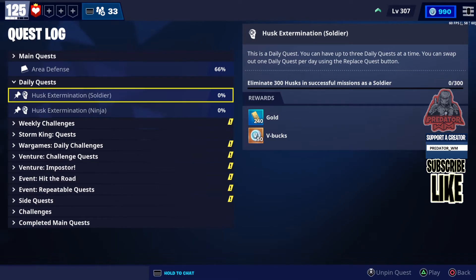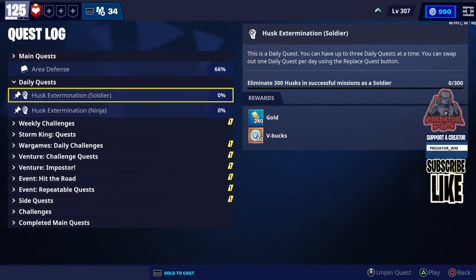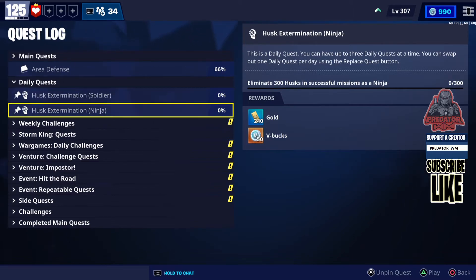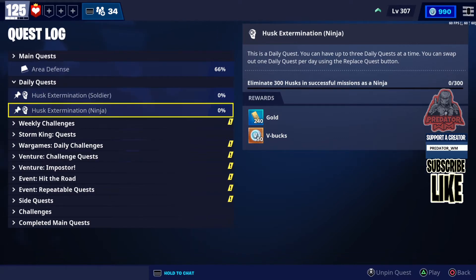Today I have two daily quests — one is from yesterday and one from today. Both are actually husk extermination: I need to kill 300 husks, one as a soldier and the other as a ninja.